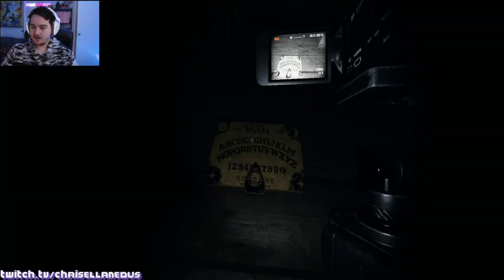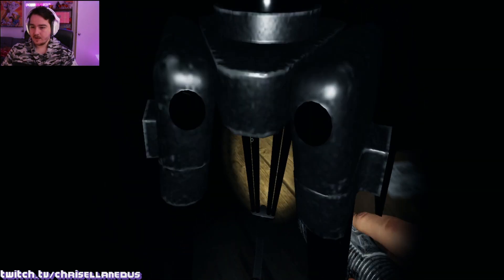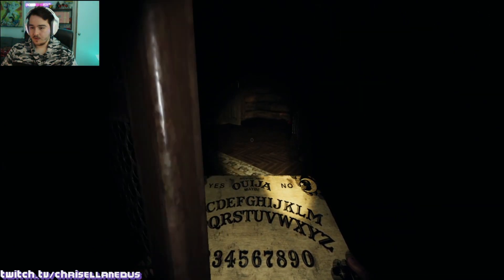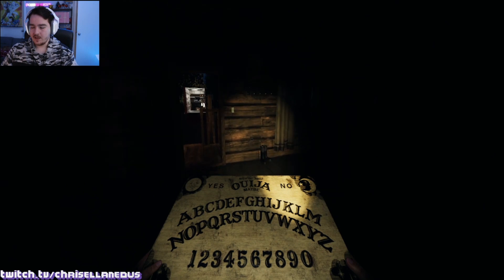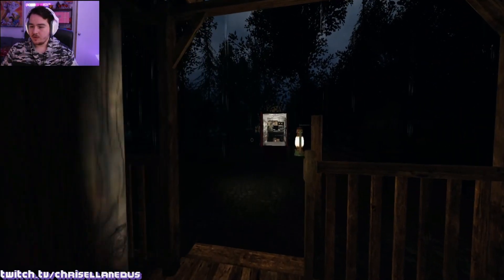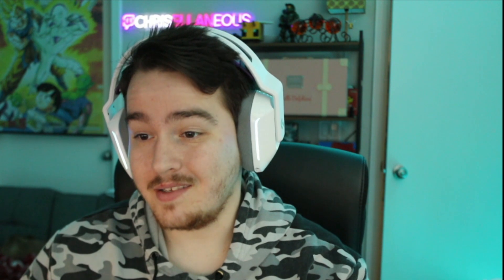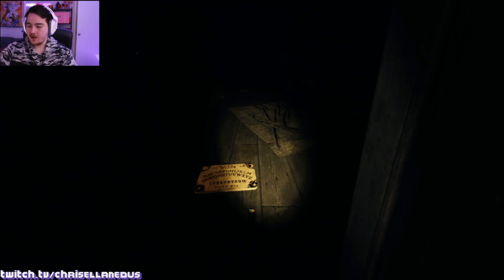Breaker breaker breaker one nine — big old alert, cursed object! Goodbye! I didn't even click on it — what the heck. If you don't say goodbye to it you're in for a bad time. Okay, everything looks good so we can do an EMF test — we can use the Ouija board. If we put an EMF reader by the Ouija board while we use it, it will go EMF5 if the evidence type is EMF5. That's what we're going to test now because I'm a professional ghost hunter baby.